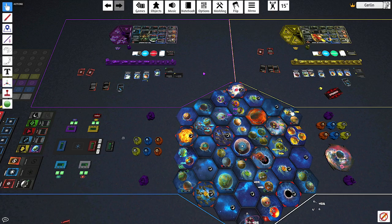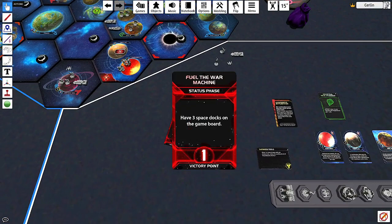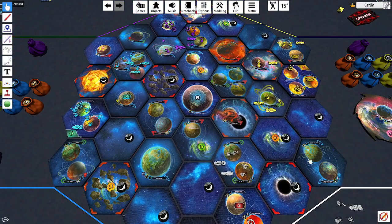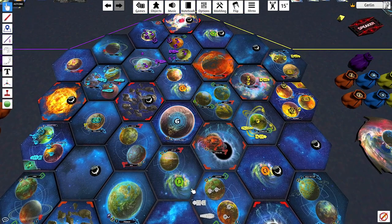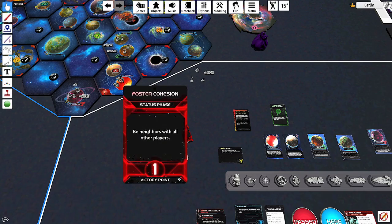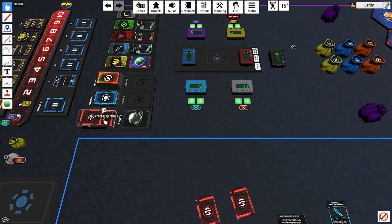For the bug faction, we drew two options: 'Fuel the War Machine' — have three space docks on the game board, scored in the status phase — and 'Foster Cohesion' — be neighbors with all other players. In a four-player game, if I look at the pre-made map with its wormhole placement, I can almost be neighbors with everybody through the wormholes, so Foster Cohesion seems very doable. I'll keep that one and put the other back.